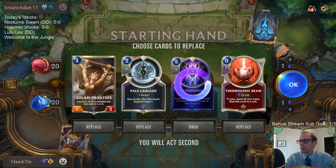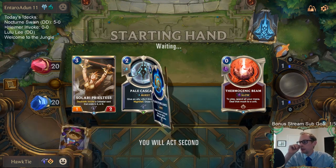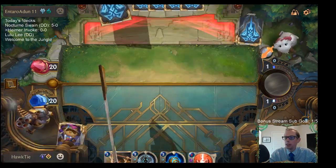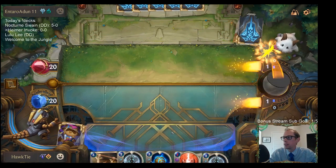Let's get rid of this. Thermogenic Beam could maybe take down a Trundle for us. I'll keep it. Pale Cascade is just too good to mulligan, I feel like. It looks like we're both probably going to pass turn one, turn two, and turn three. They'll have ramp, we'll have Solari Priestess, so they'll likely be ahead. We're going to hold our spell mana and try to find Heimerdinger.